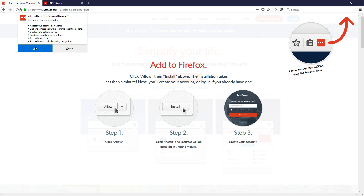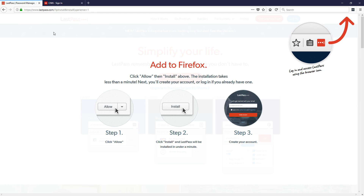It'll download and then you just click Add and then OK, and as you can see the little icon at the top now for LastPass, which is currently grey.